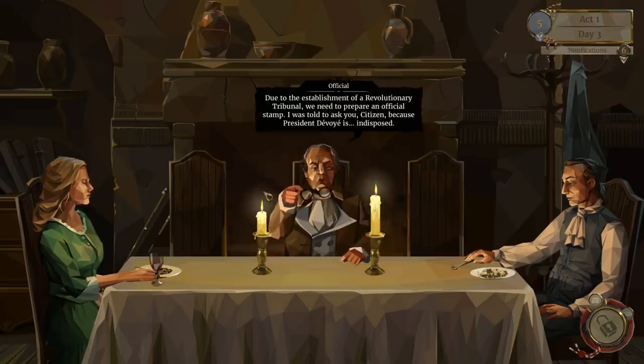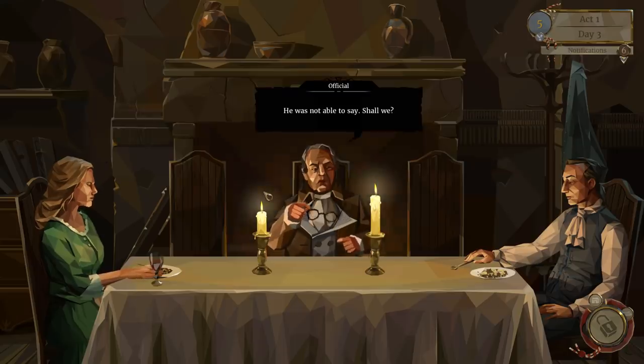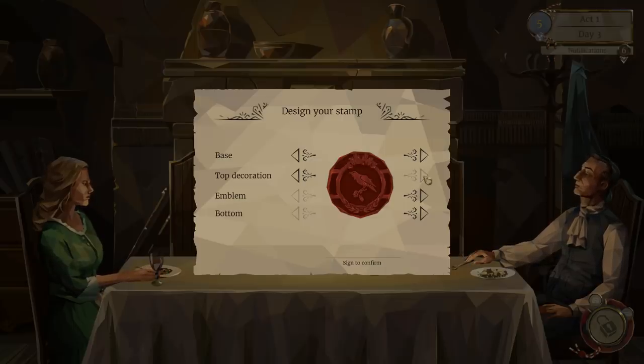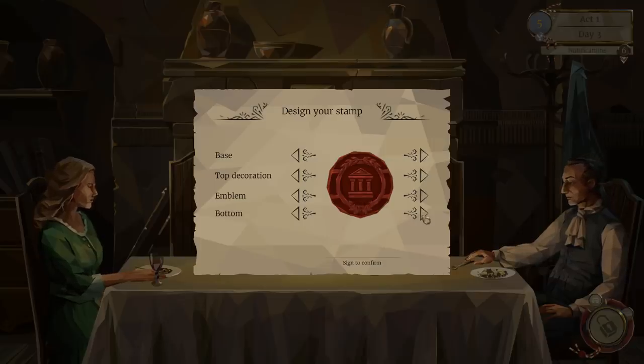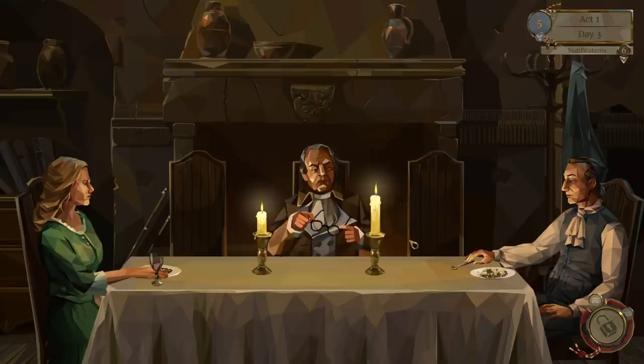Due to the establishment of a revolutionary tribunal, we need to prepare an official stamp. The president is indisposed — apparently he had too much to drink. So we get to build our own crest, which is what we sign all the documents with. We can go through these different icons. I like the olive leaves over the top — it has a Roman look to it. I'll go with a courthouse, oak leaves on the top, something similar on the bottom. So we got our symbol.